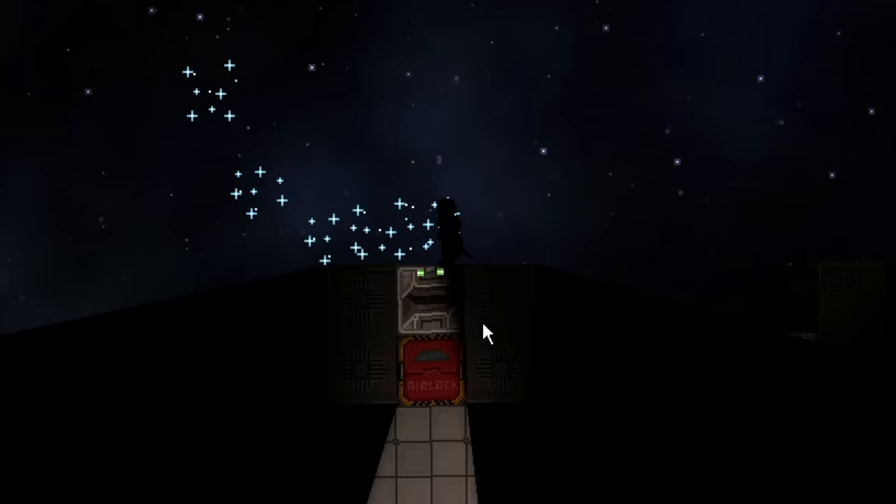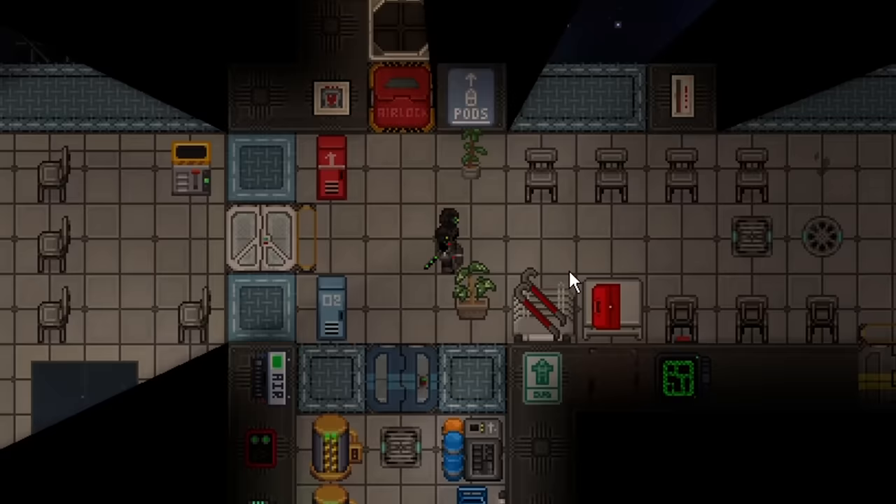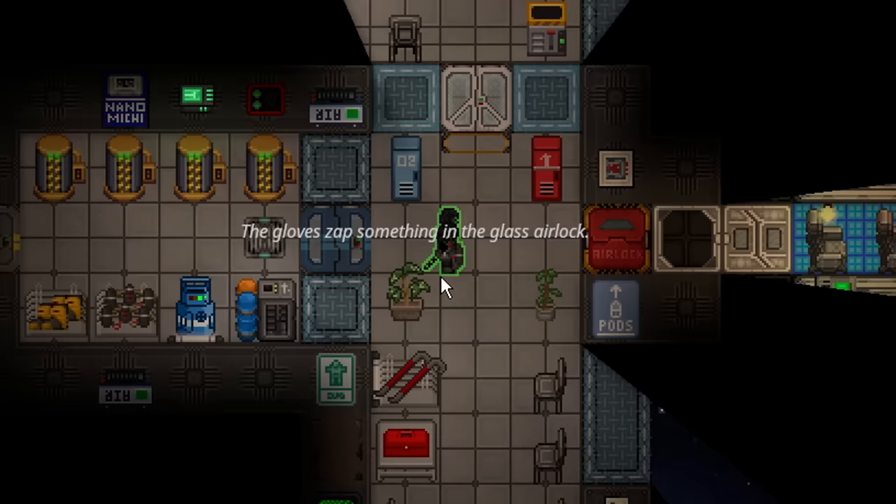Getting to the station is pretty simple. You start with a pinpointer — turn it on, turn on your jetpack, and fly in that direction. You start with an agent ID card, which means you can access common doors. You can't open command doors, but you can open any doors a passenger could, such as maintenance.